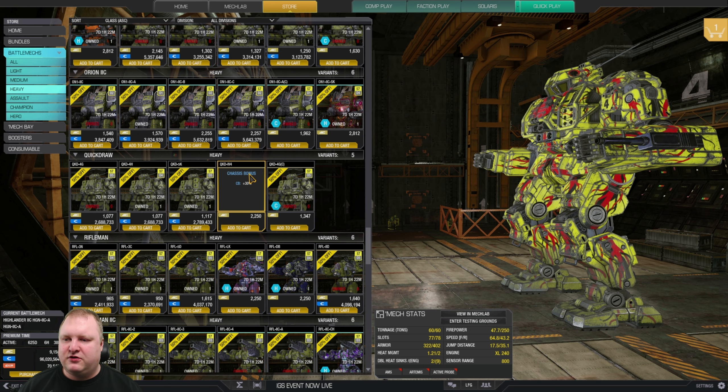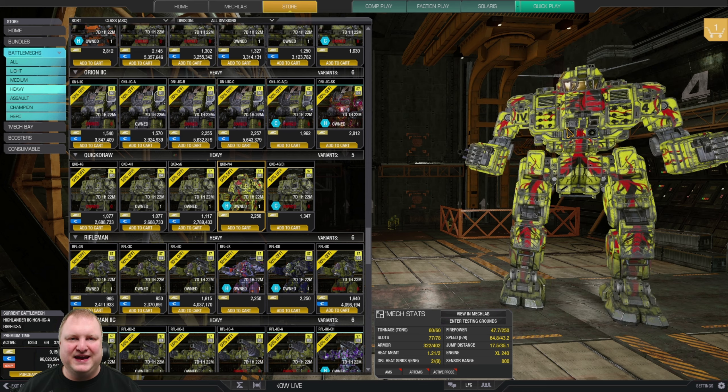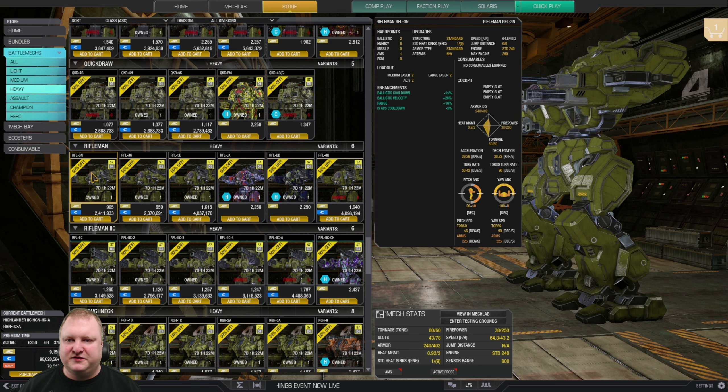Quickdraws are nicknamed the 'Quick Dies' for good reason, but the Quickdraw IV-4 is one of the best — if not the best — MRM mech out there. Buy this. This is a must-have.